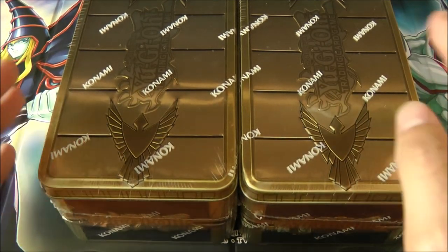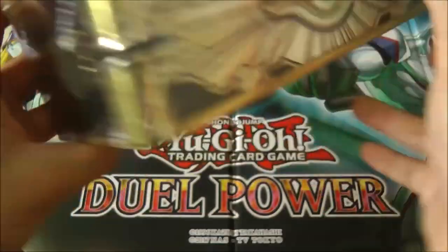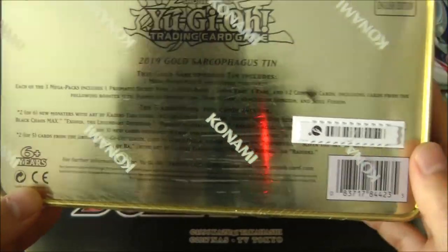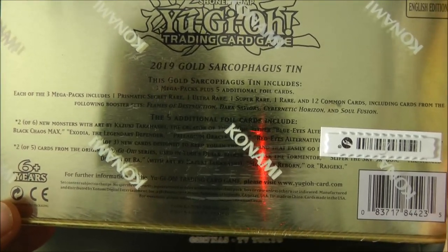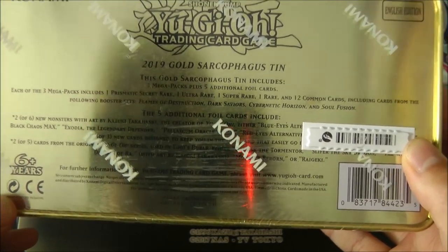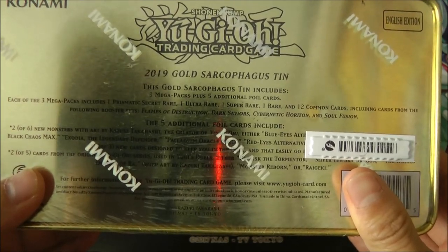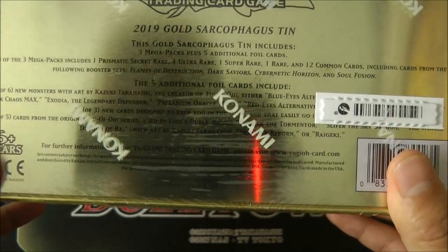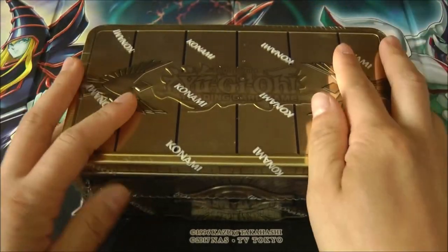So I decided to pick these up. Let's go through the tin first. Here's the top, and on the side, which looks really, really cool. At the bottom, it comes with three mega packs and five additional foils. For each of the mega packs, it includes one prismatic secret rare, one ultra rare, one super rare, one rare, and 12 common cards. Some of the cards are from packs like Flames of Destruction, Dark Saviors, Cybernetic Rising, and Soul Fusion. It also comes with new cards like Blue-Eyes Alternative Ultimate Dragon, Magician of Black Chaos Max, Exodia the Legendary Defender, and Red-Eyes Alternative Black Dragon.